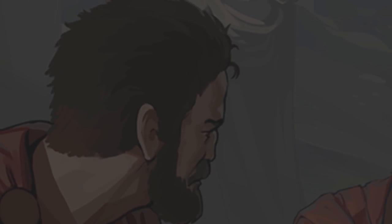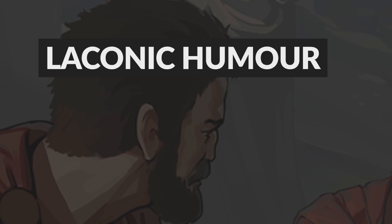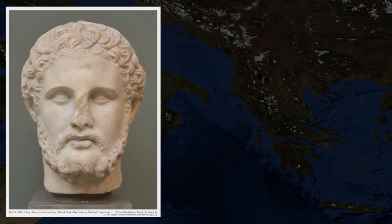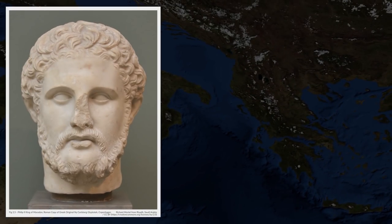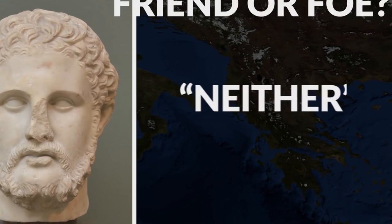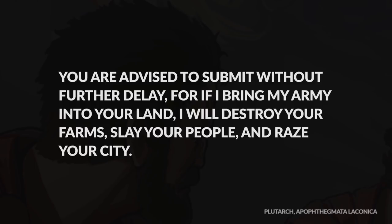Fun fact: while the Spartans are well known for their martial prowess, they paired their sharp swords with sharp wit. Laconic humor refers to dry, understated wit, and it's named after Laconia, the region that includes the city of Sparta. When King Philip II of Macedon was conquering the city-states, he wrote to the Spartans asking if they would rather he come as friend or foe. Sparta replied: 'Neither.' This prompted another message from Philip II — perhaps my favorite historical exchange: 'You are advised to submit without further delay, for if I bring my army into your land, I will destroy your farms, slay your people, and raze your city.' Sparta's reply? 'If.'